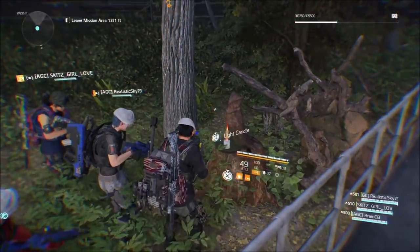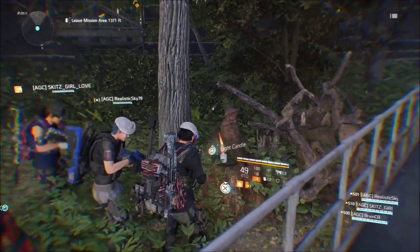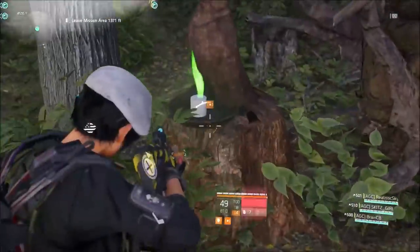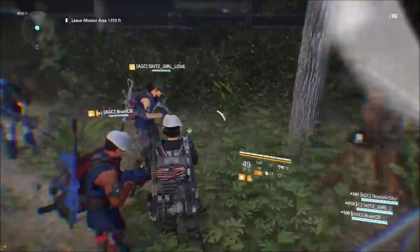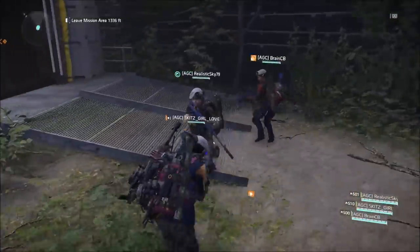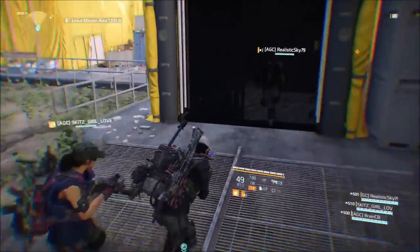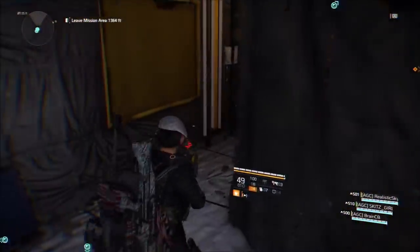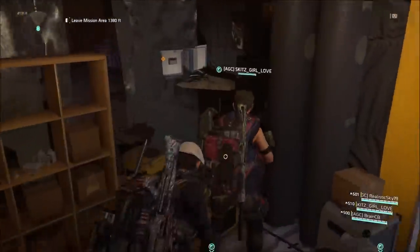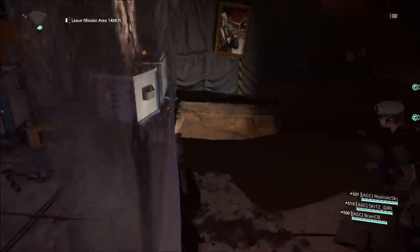The Roosevelt Island stronghold is filled with these owls, and if you light the candles in a specific sequence it actually unlocks a secret passage where we're standing right now, and you get some really cool dialogue at the end. You know that you've done all of the owls correctly because the final one will make a noise as well.